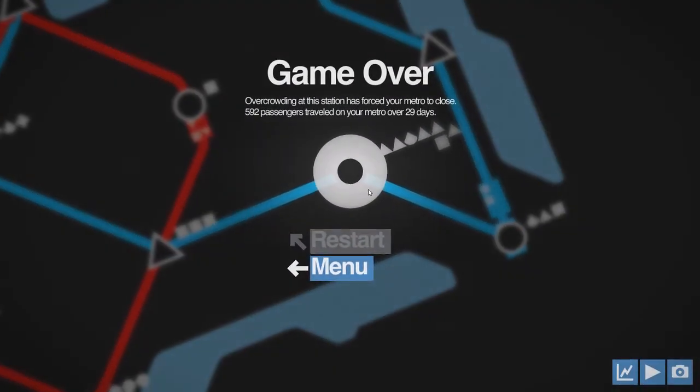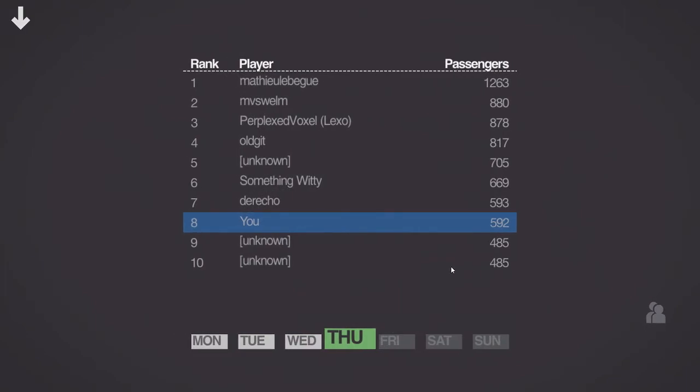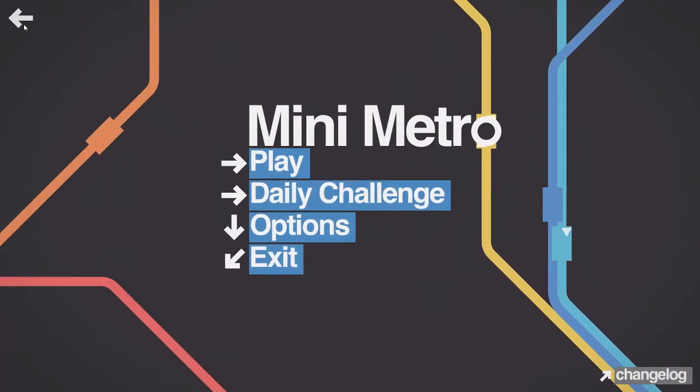That was just a disaster — I still hadn't taken it out of fast mode. That one will go down as one of the worst attempts in my history of playing on normal mode. But that was the daily challenge for the 6th of July 2017 in Auckland on Normal. I was terrible, and I hope you enjoyed how terrible I was. Hopefully I will see you down the road.